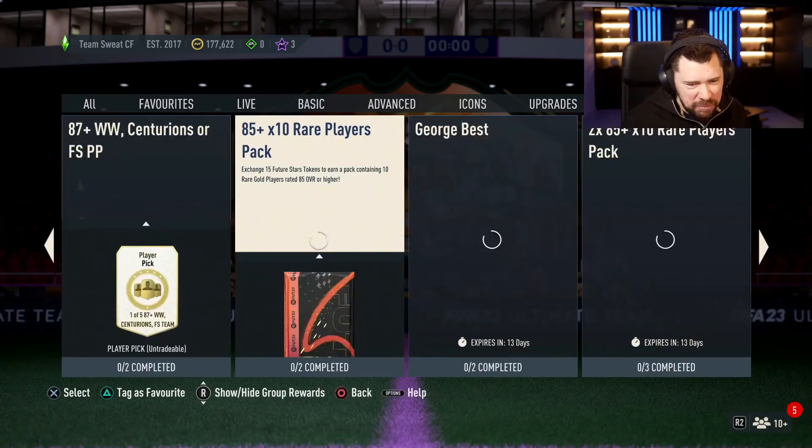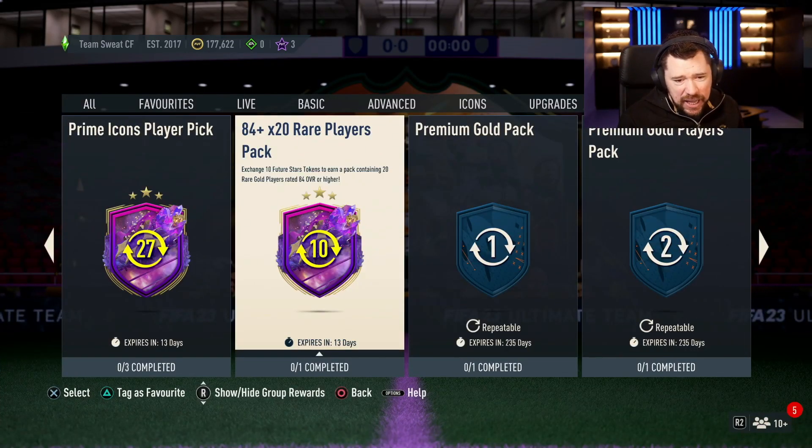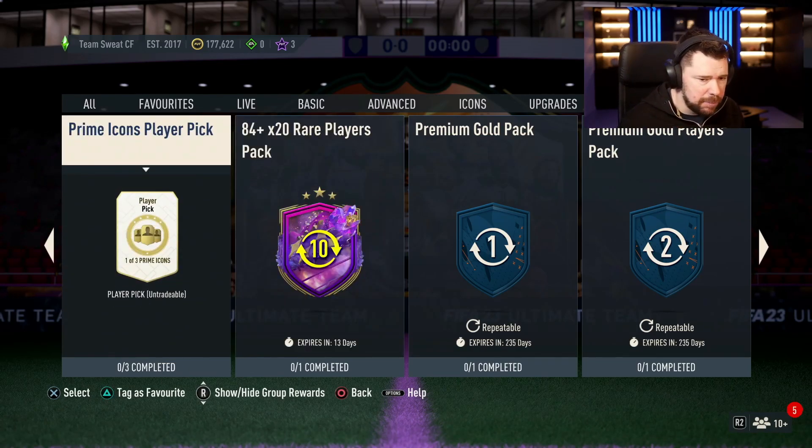The 84 by 20 pack is also there for 10 tokens — it's not shown clearly in the listing. I wondered why this was at the back; it must have been a little addition.